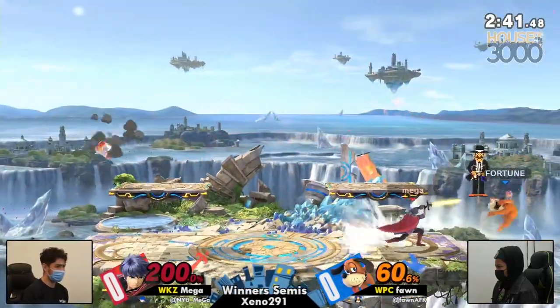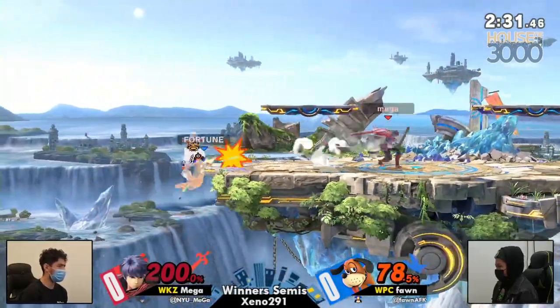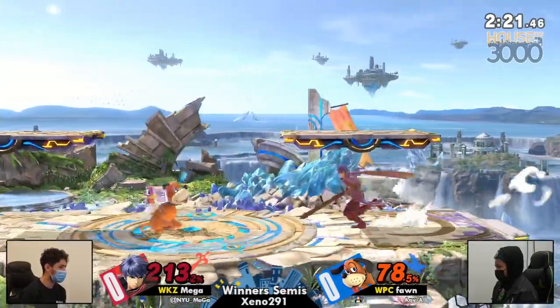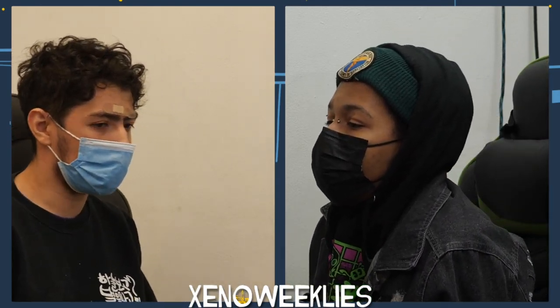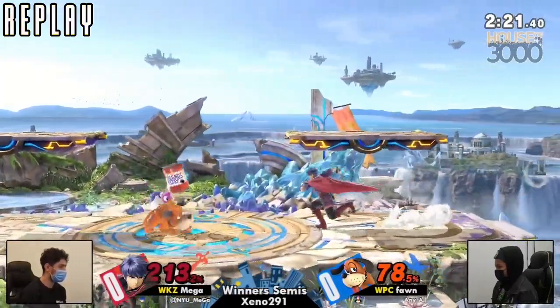Mega staying out of range of the cool leader gunman — that's like 20% every hit. The percentages are starting to rack up, but Mega can't find the confirm, no kill throw. Good thinking from Mega — but that really came down to the last second. Mega bet the entire farm on that dash attack. Well, now he's farmless — it's okay, he can win it back in double or nothing.